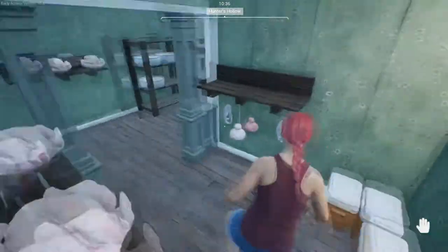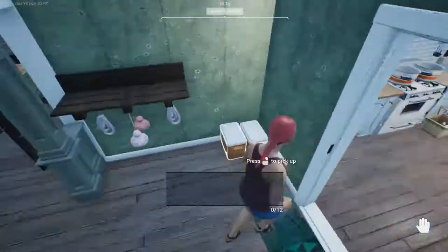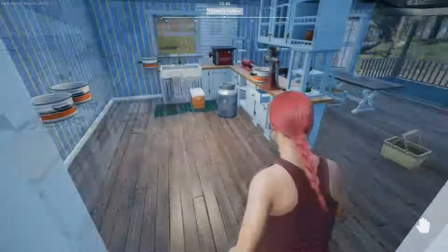An egg adds 10 profit per product — doesn't matter what you put it in, it's always 10. So we'll see what happens with the milk.